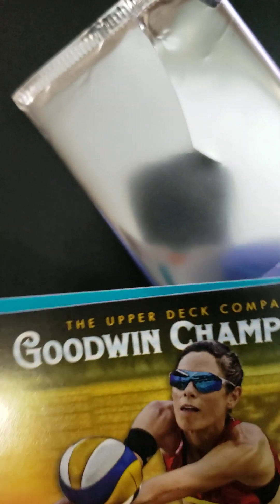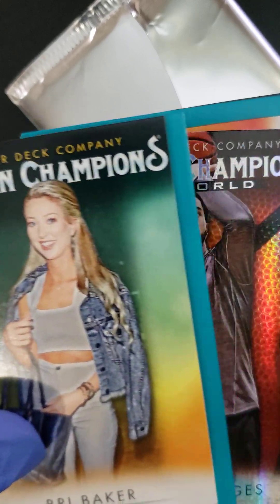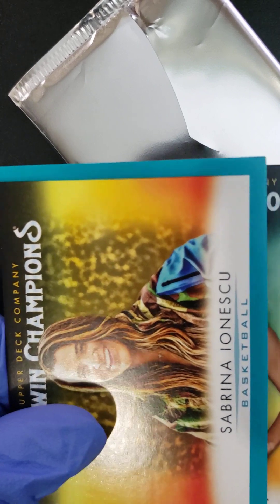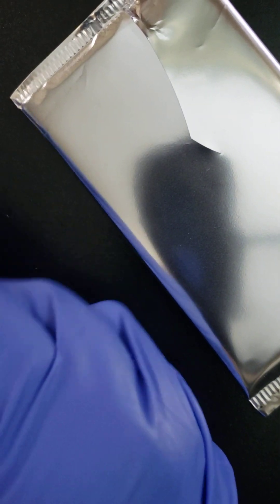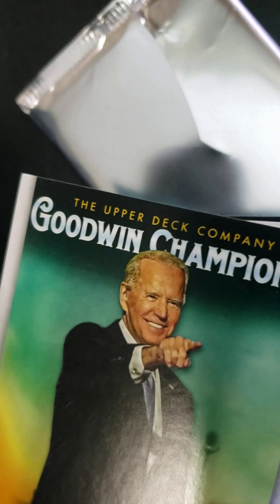And here we have the bonus pack — silver, unmarked. Let's see what we pull out of here. Different colors — these ones have a green border. Sarah Pavan again. Who's that? Brie Baker, chef. Miles Bridges, basketball — another foil parallel. Sabrina Ionescu. And Paige Spiranac. So no signatures, nothing too crazy. The bonus pack has a different color border compared to the other cards. Hey Joe again.